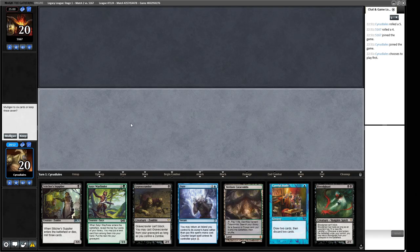This hand looks like a pretty good one — I think we will keep this. Underground Sea, Careful Study. We can pitch Bloodghast and Gravecrawler — if we find another land we get to play two creatures. The Stitcher's Supplier being the first one might put a Vengevine in the bin. Alternatively, we can play the Satyr Wayfinder and then the two creatures the turn after. We have a lot of options and our hand seems pretty decent. We're on the play. We also have this spicy Daze.